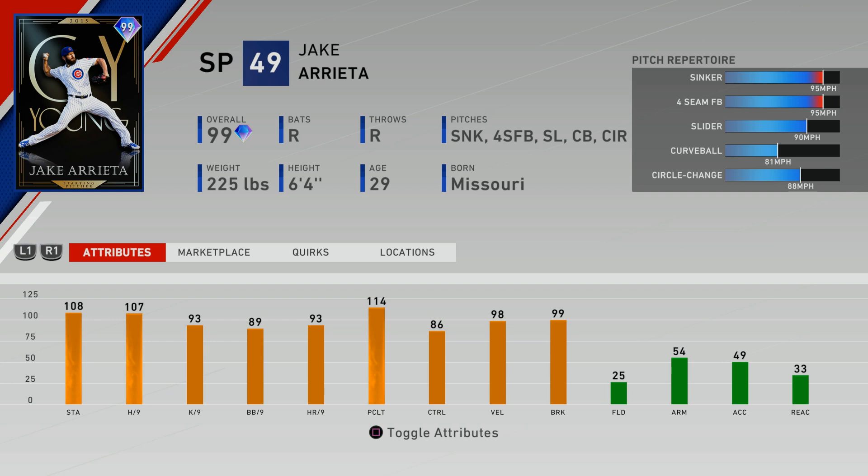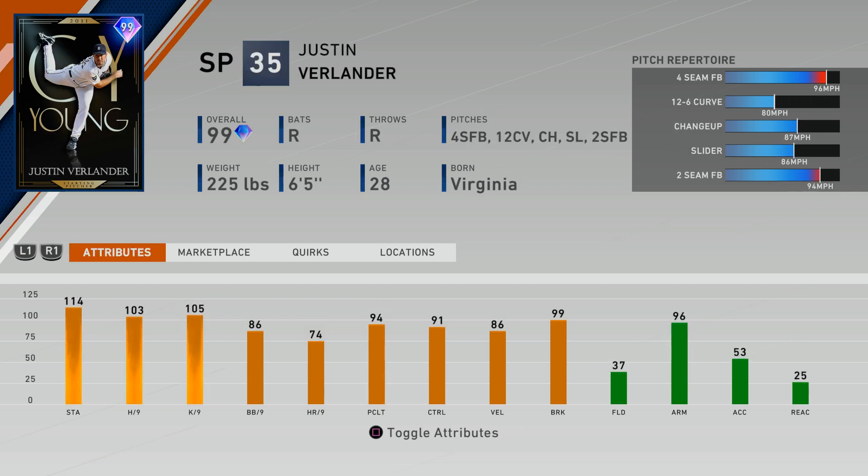Justin Verlander might be even worse than Jake Arieta because of the pitch mix — the attributes just really don't match up or even compare to the signature series card. His live series and last year's signature are worth a look. I was really excited for him; he's my favorite pitcher of all time, which is why I have a million stub order up even knowing these attributes. His secondary best pitch is probably the slider, and his 12-6 curveball has maxed out 99 break. We'll need to check Daddy Leagues for the control and break on each individual pitch. He does have increased stamina — this guy was throwing 100 miles an hour in the eighth and ninth innings.